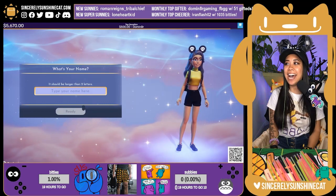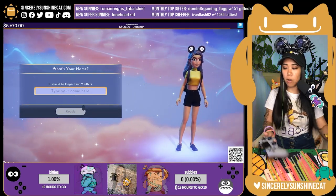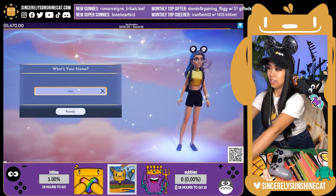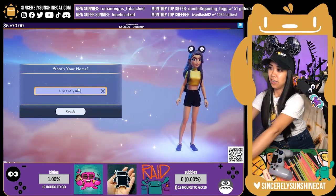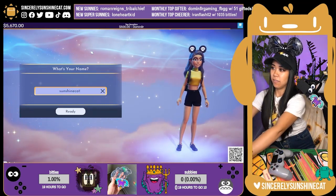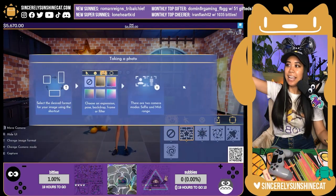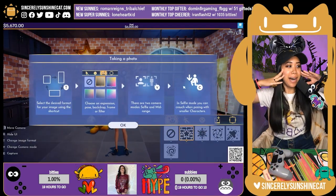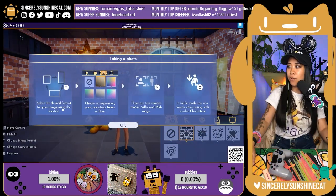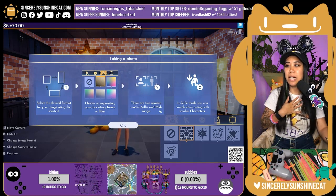Okay, I'm ready. It should be longer than two letters. What's my name? Oh, I don't fit. Sunshine can't fit. All right, we're doing it. Could you come and see me? Oh, my heart. Select the desired format — only you can take a selfie. There are two camera modes: selfie and mid-frame. In selfie mode you can craft with posing smaller characters.